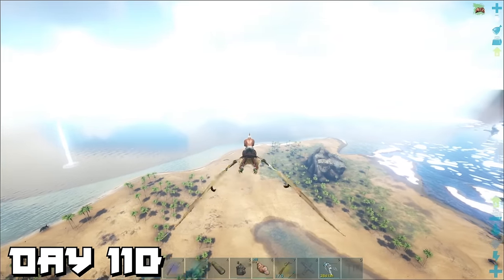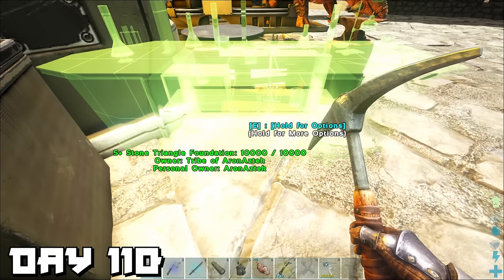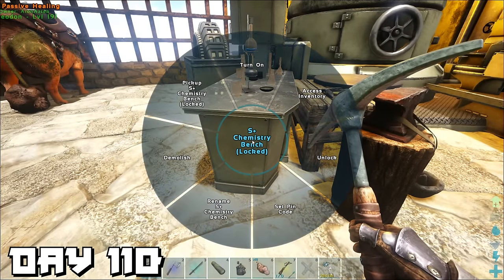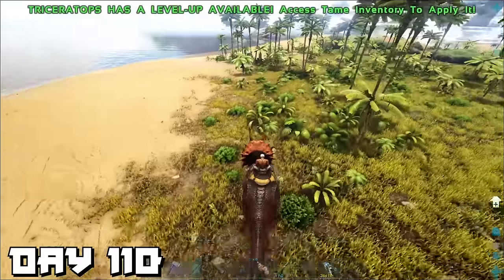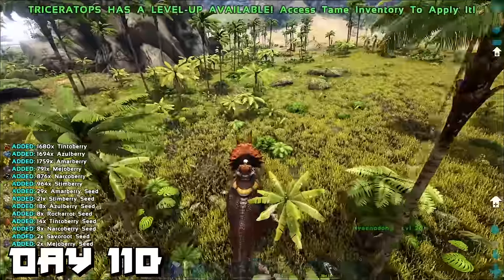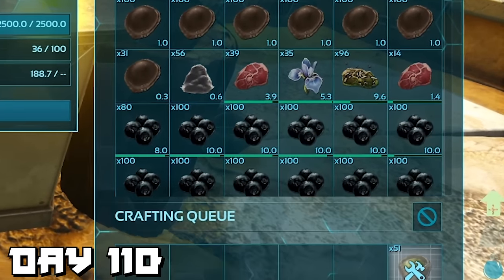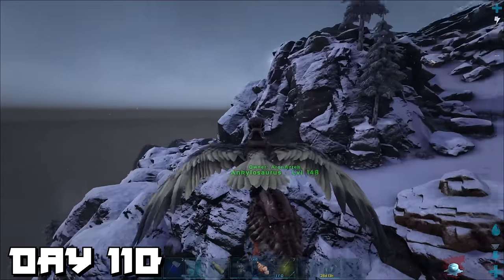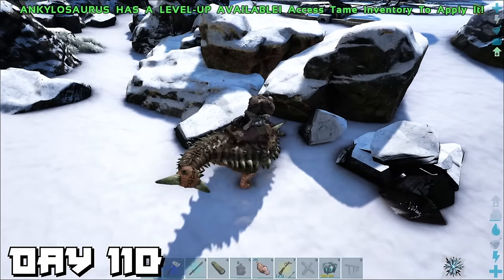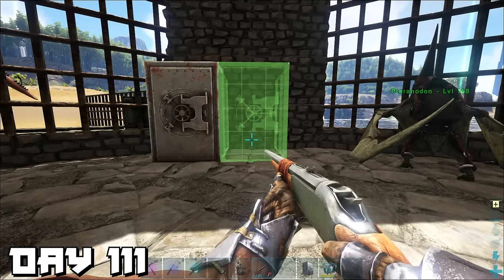Day 110, we flew back to base — without a shirt on. We decided to lay down the chemistry bench so we can mass-produce narcotics, and went to collect some berries. Now that we have a load of narco berries, it's time to cook up a ton of narcotics. Later that day we went back up the mountain for obsidian, because we're going to need to make a lot of polymer for the end game.